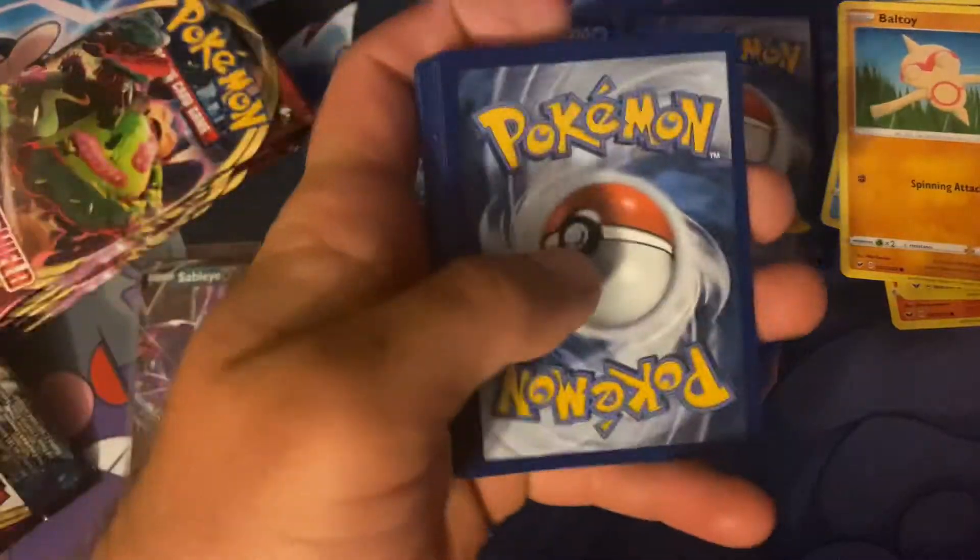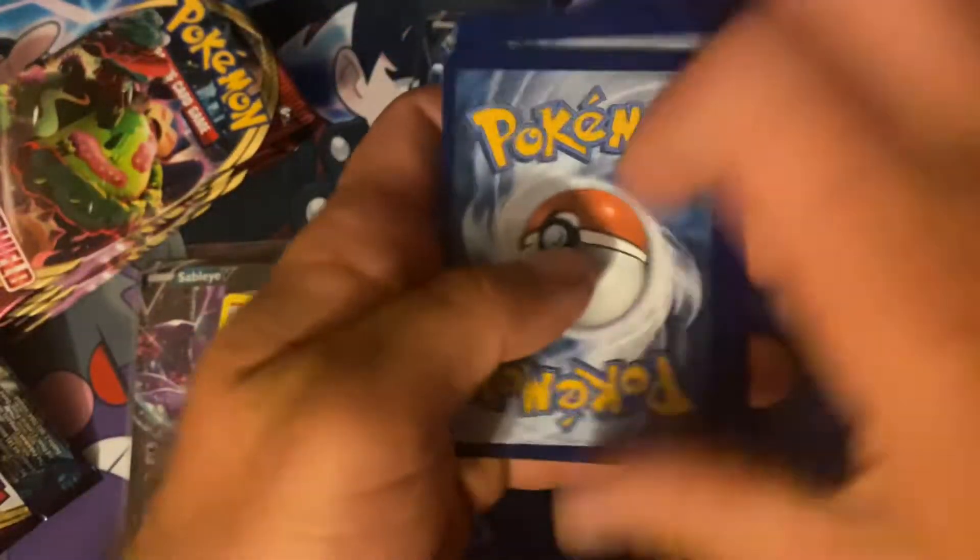We're doing pretty good on just regular holo pulls — not too bad. Like I said, I got these from Dollar General, so if you're looking for Sword and Shield base packs, Dollar General's got them. I've been seeing a couple other YouTubers find them as well.